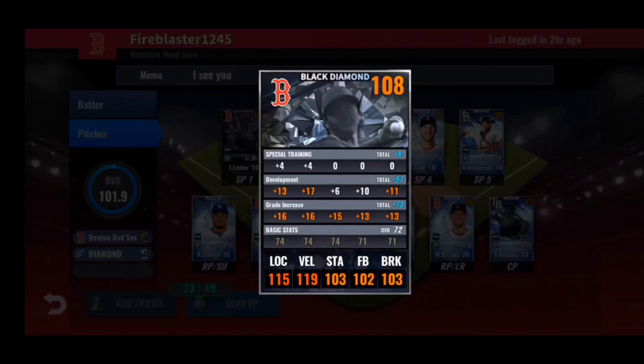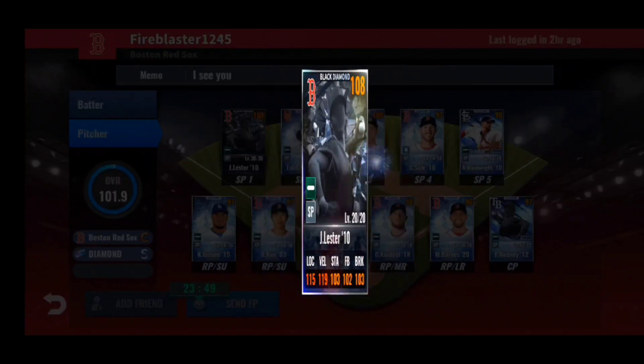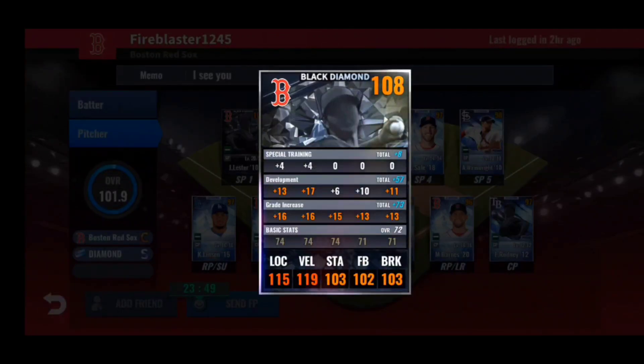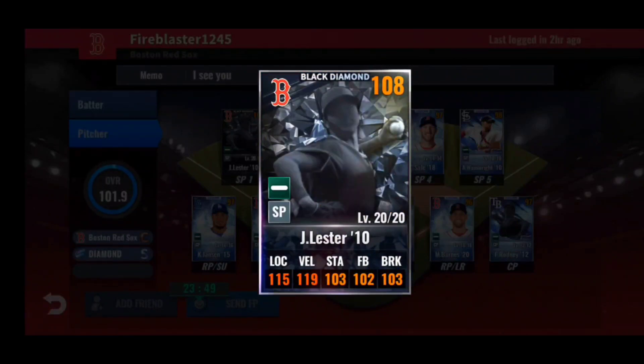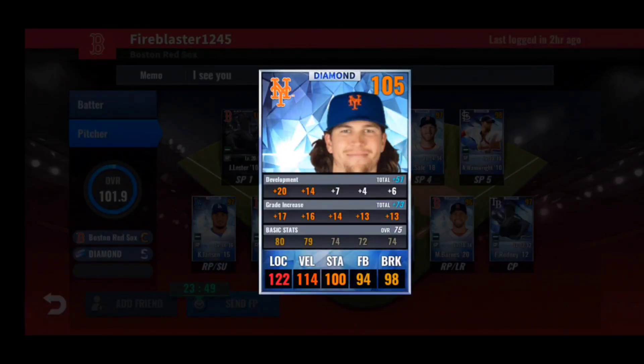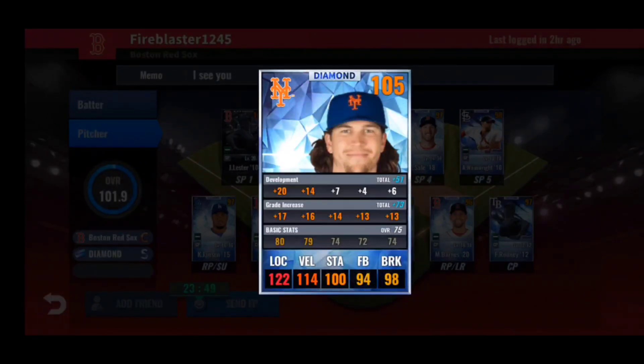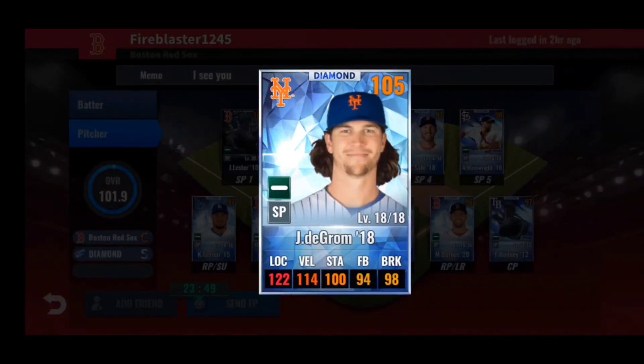Looking at your starting rotation: Jon Lester 2010. It's sad they just removed him from the game, but good job getting his card before he retired — good choice to black diamond him since he's out of the game now. Train is very nice: only 6 to stamina, 17 velocity, 13 location, 11 to break. Skill set: untouchable, dominant pitcher. I've heard that untouchable dominant pitcher doesn't work that well in higher levels of ranked — keepable for now, but definitely change the skill set when you can or open up a skill storage and roll for a legend skill.